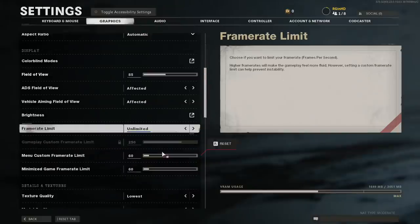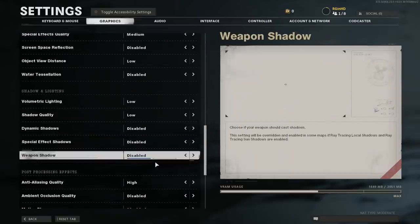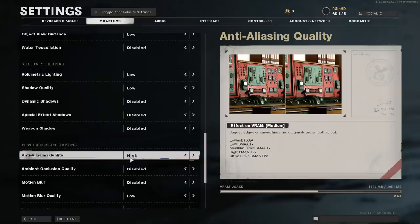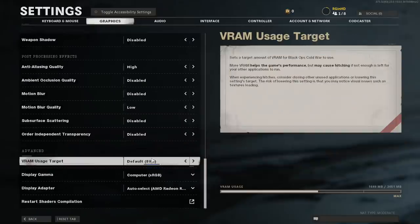The latest Call of Duty will run at 60 FPS and thankfully we won't have to make any of the aforementioned changes to hit that target. Using the lowest settings as well as the high anti-aliasing option will be enough.